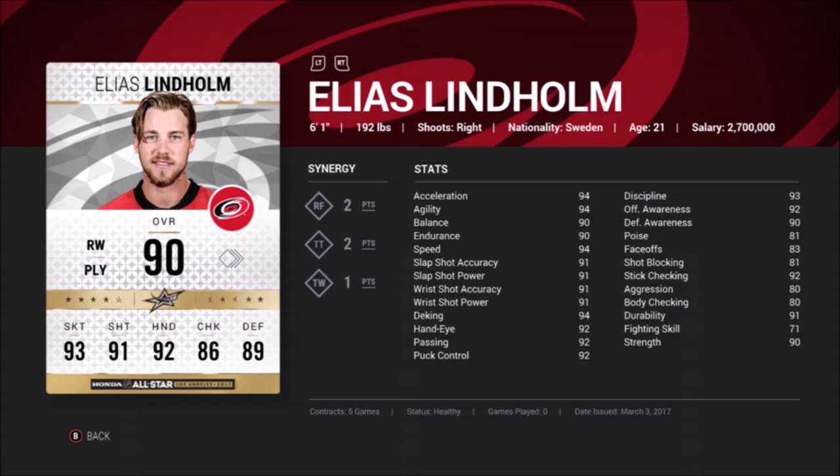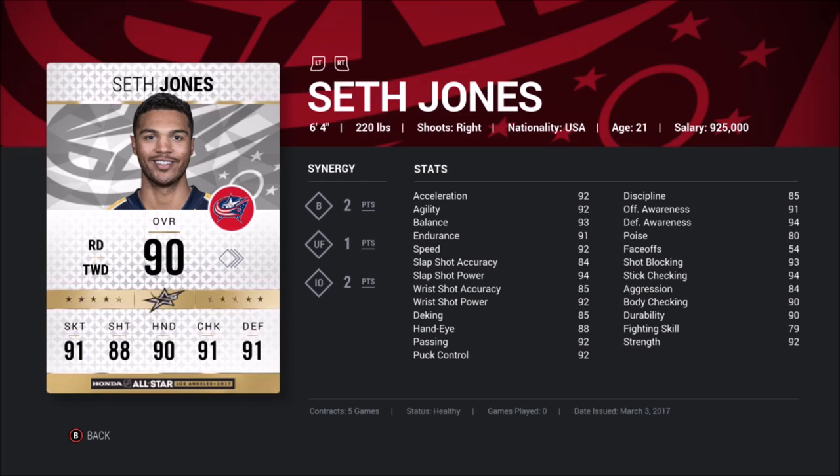Lindholm is cool because he has a common gold card. To think that the highest-scoring player in HUT this year for Carolina was a common gold player is pretty crazy. He clearly was used for Team Wheel and still has one Team Wheel point to carry on. This guy is fast, can pass pretty well, and with synergies activated he can be even faster and pass even better.